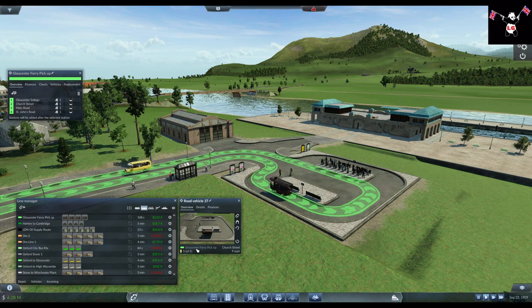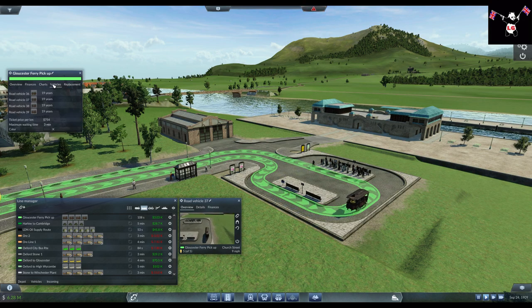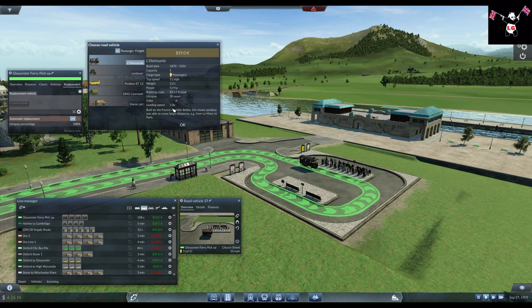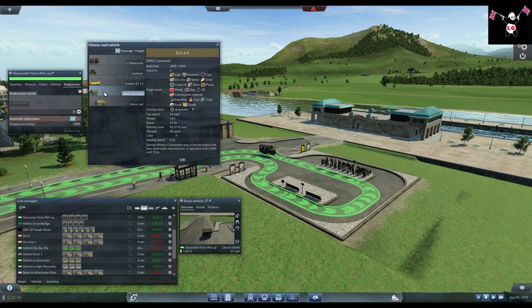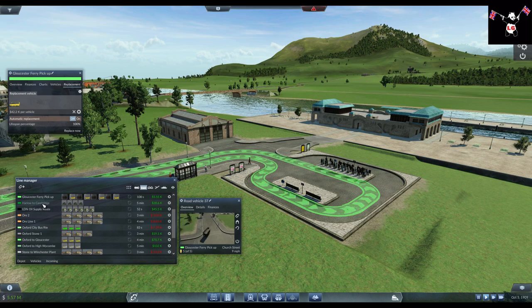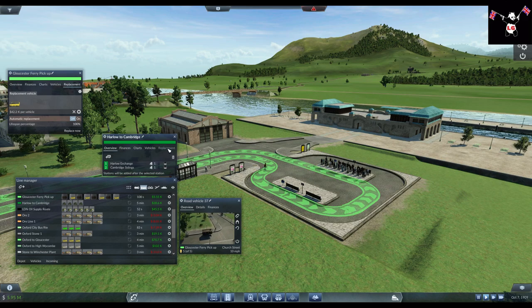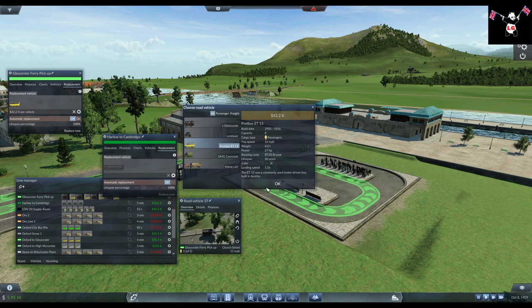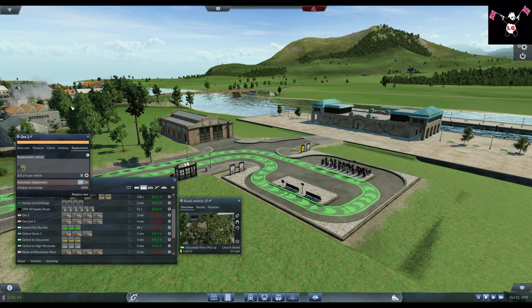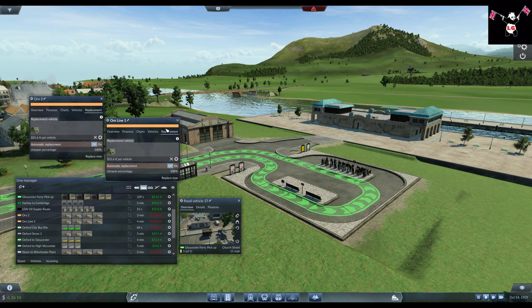What lines is this on? Gloucester ferry pickup - let's have a look at that age: 19 years. I'm going to replace these straight away. Cambridge Ferry pickup - already done. These ships have been running for like 23 years and they haven't carried a single passenger. So it's broken. I've checked a few things offline to try and get these to work.